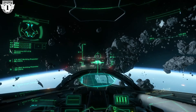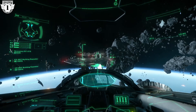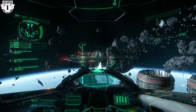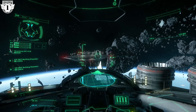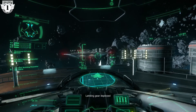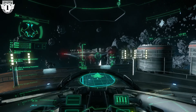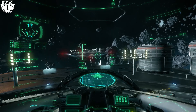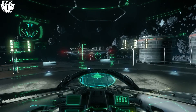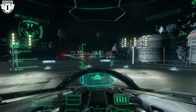Now go down — just inch it down with F. It doesn't have to be fast; you don't want to be fast and slam into the deck. When it says landing gear deploying, wait for it to finish deploying before touching down. Landing complete — and then you're down. It's that simple.